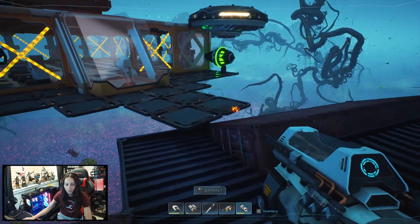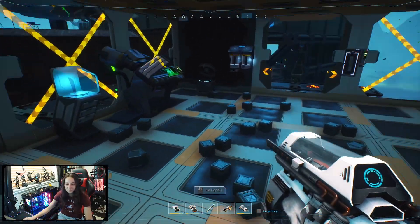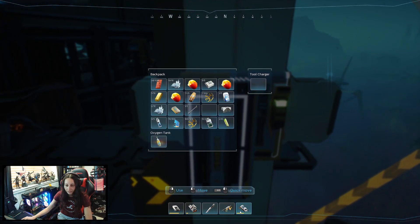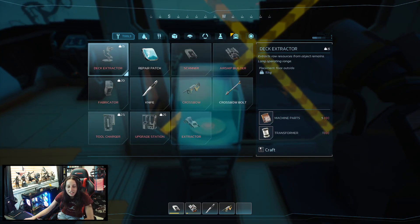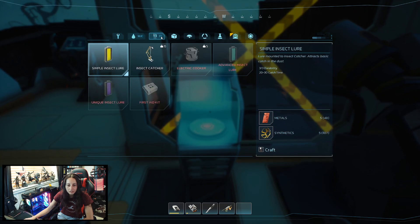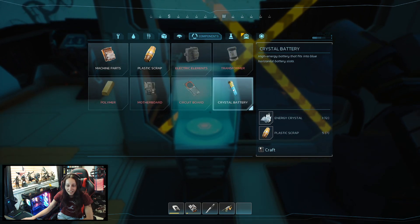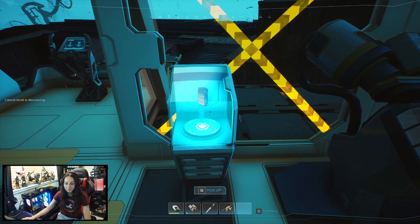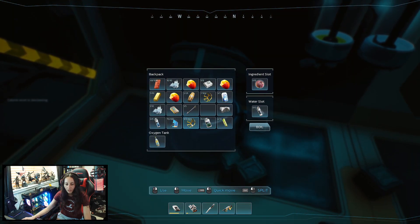I didn't park this very well, did I. Let me give that a bit of charge whilst I'm here. Where are my batteries? Crystal battery — make a couple of these. Calories level is decreasing.